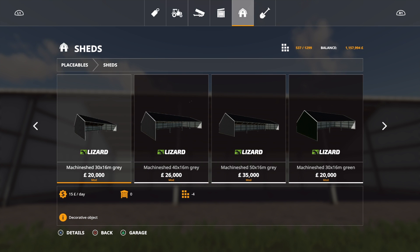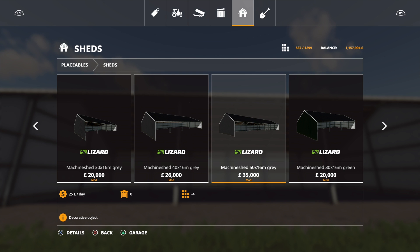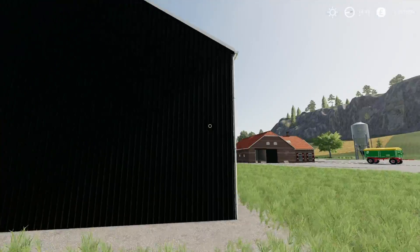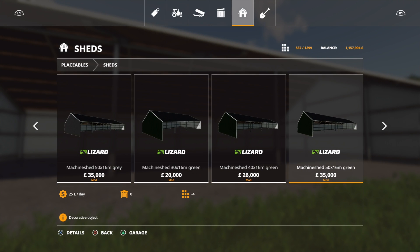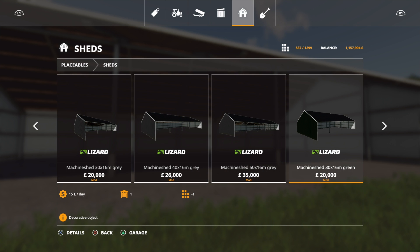It starts with the machine shed 30 by 16 metre at 20 grand — all of these are four slots each. Then a 40 by 16 for 26 grand, and a 50 by 16 getting longer again. Then you've got the same sizes in machine shed green, which is actually a very dark green colour. So it's just the colour option changing as you go across — grey or dark green on the end, and they're all four slots. Six to choose from, not too bad at all.